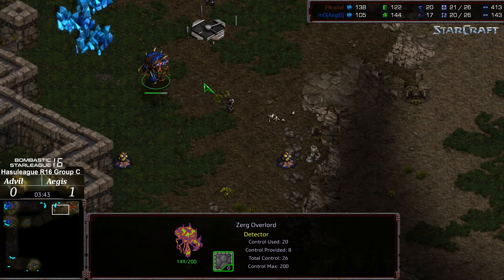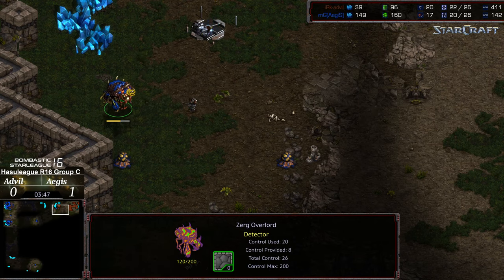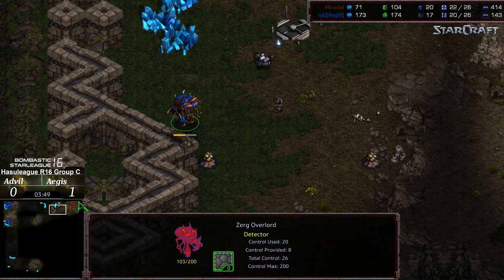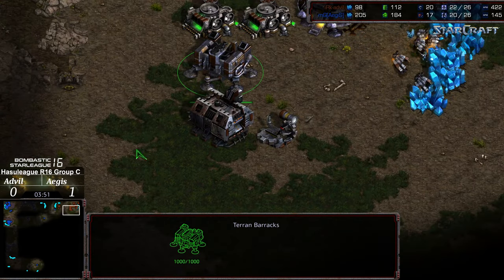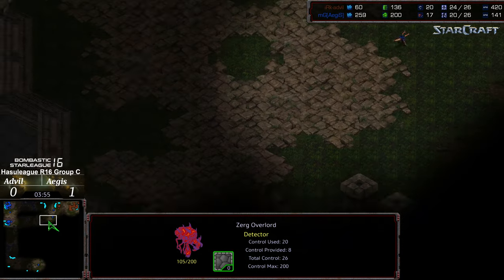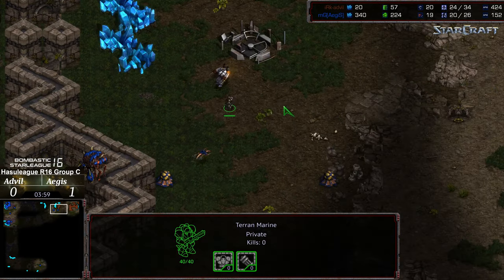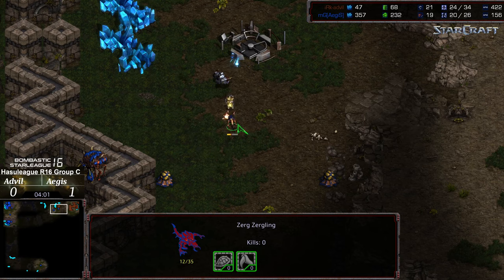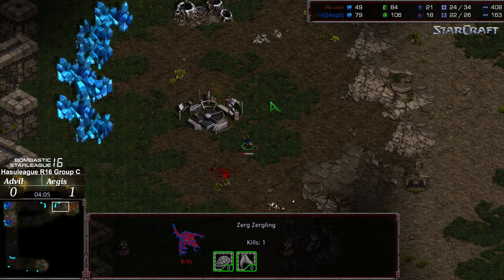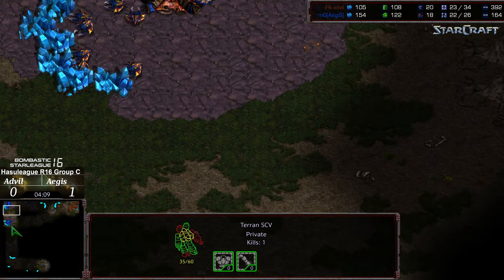Will the Overlord get back to safety in time? Let's see if it gets back to that corner — half health. The Overlord is going to make it to the safety wall. A Zergling is being pushed out to go ahead and distract that Marine and make sure that Overlord remains somewhat safe, but that could have been a critical error. The Zergling actually gets the kill and is going to continue to interrupt the front, with the SCV pulling off briefly.